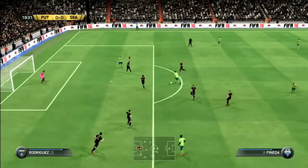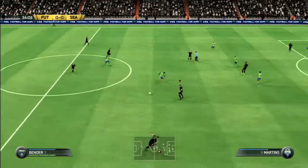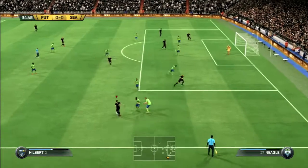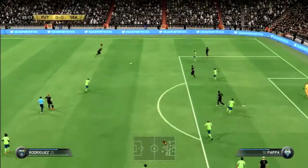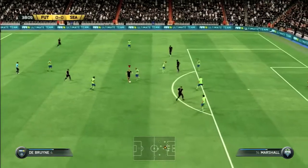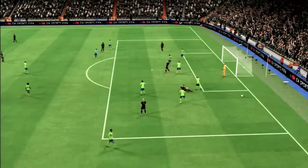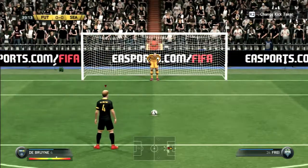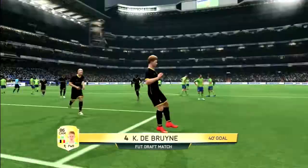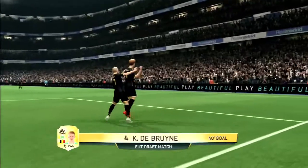We go against Seattle Sounders. Pineda plays through to Clint Dempsey whose shot goes off the post — we clear the ball. Hilbert then dribbles and plays a pullback to Rodriguez whose shot goes wide. Sven Bender then gets taken out and it's a penalty for our foot draft team. Kevin De Bruyne steps up against Fruite and sends the ball into the back of the net — the goalkeeper didn't even move. De Bruyne gives us the lead.